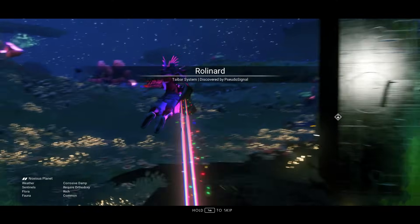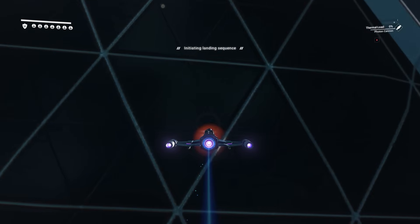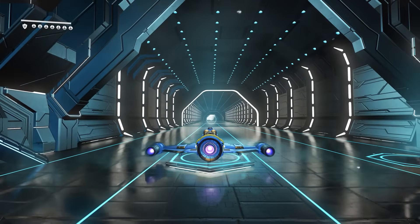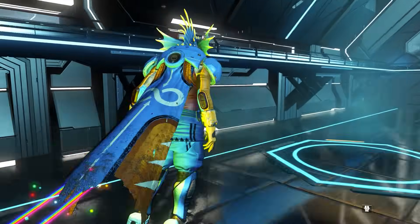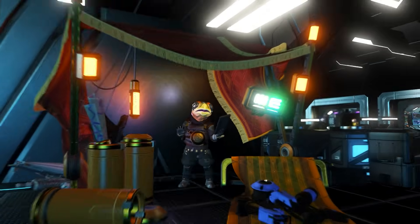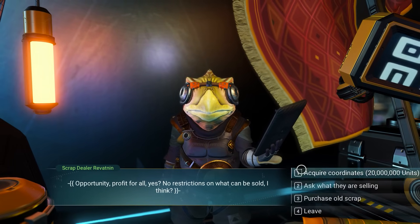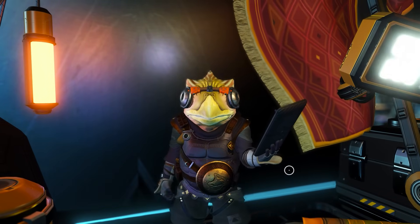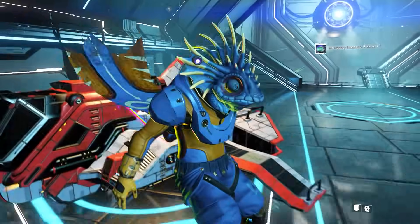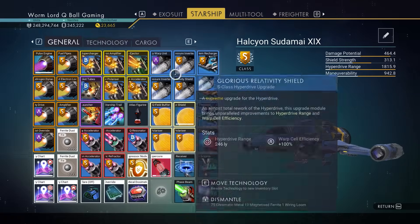I'm gonna speed forward my run so you can see how many I got. You'll see the derelict — it'll be fast. On my first run there I got four salvage frigate modules in one run, so you can get anywhere from one to four per run. Once you get to the location, to summon a derelict go to the space station's scrap dealer and buy an Emergency Broadcast Receiver. You can buy as many as you want — the first one costs 5 million units, the second is 10 million, the third is 20 million, then 30 million, and it caps at 30 million after that.